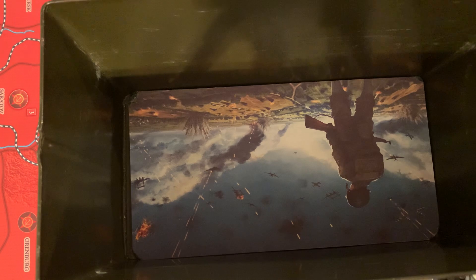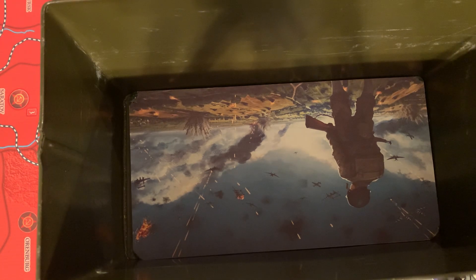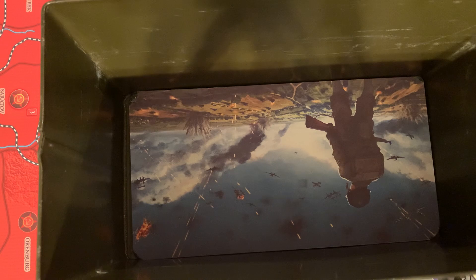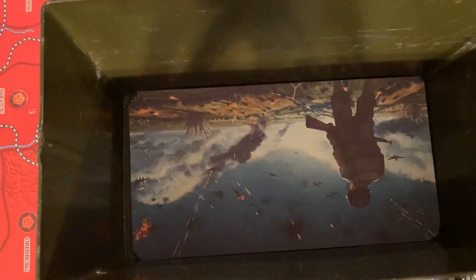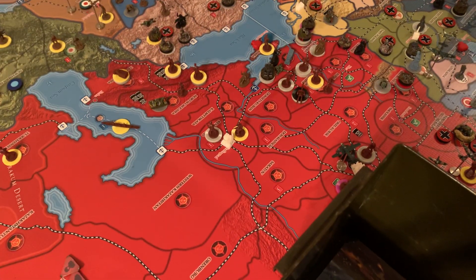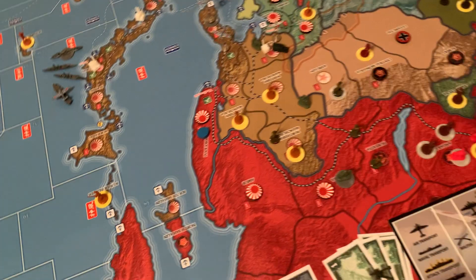First let's do the convoy raid. The black die is for the US, and we get a plus two to our modifier because it's a sub. We got 5 plus 2 gives us 7. The Japanese don't have any modifiers and they got 2. So in total we'll do 5 damage. That line is worth $5, so we need the full amount of damage to that line — that's done.